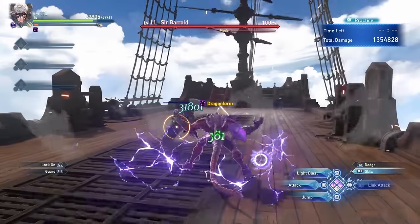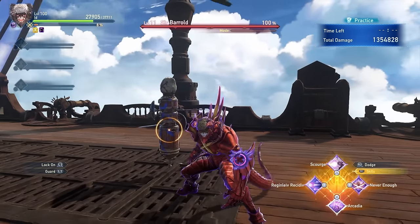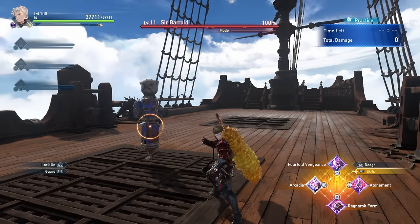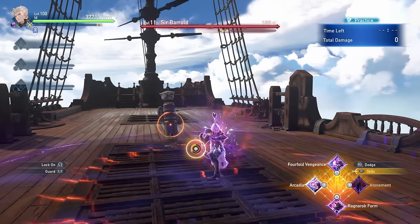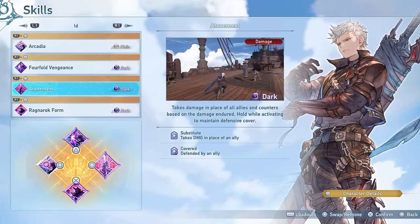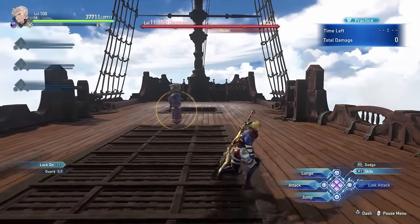Ragnarok Form lets you instantly turn into dragon form regardless of how much meter you have. One important thing: if you use all your cooldowns in dragon form and then go back to human form, using Ragnarok Form to re-enter dragon mode will reset all your cooldowns. There's also one important thing about Ragnarok Form in relation to god mode, which we'll cover shortly. Lastly, Atonement lets you take damage in place of allies while active, and the more damage you absorb, the more damage you deal when you finally cancel it — very useful in endgame content.